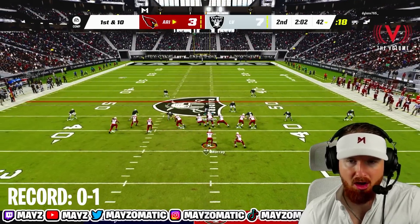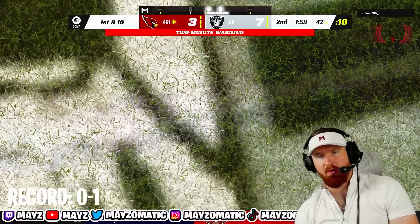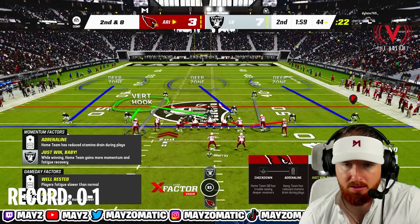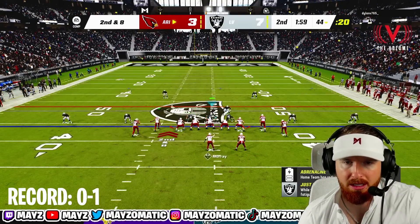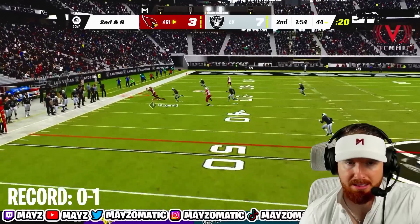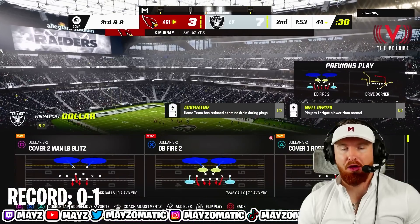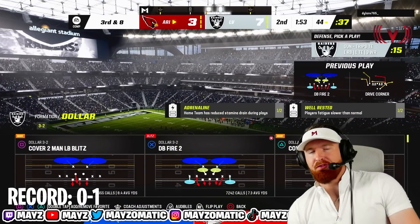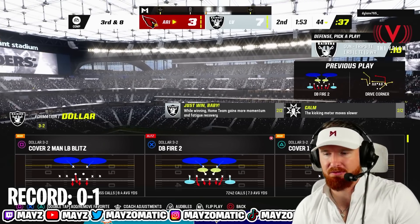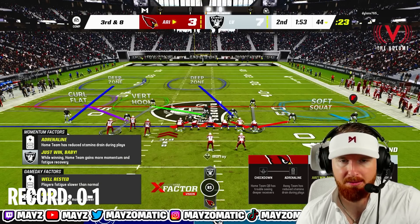There we go boys! Second and eight — I've got the outside zone, I'm going over there to help. I'm all over that flat route — that's a pick! Pick the damn ball off! He swats it again — Number 35 keeps doing that same animation, he keeps swatting the ball. He doesn't want to win.